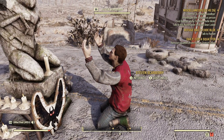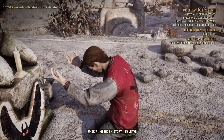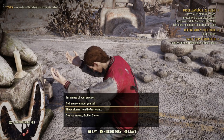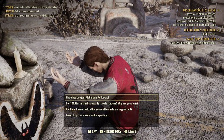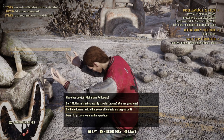Awesome! 'Have you been blessed with the vision of him today?' I'm in need of your service. Tell me more about yourself. 'I have stories from the wasteland.' See you around, Brother Steven. Tell me more about yourself. How does one join the Mothman followers? Don't Mothman fanatics usually travel in groups? Why are you alone? Do the followers realize that you're all cultists in this cryptic cult?